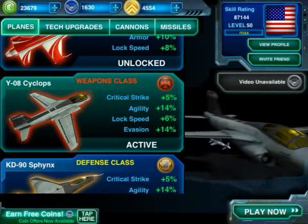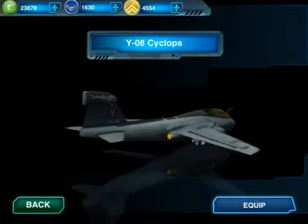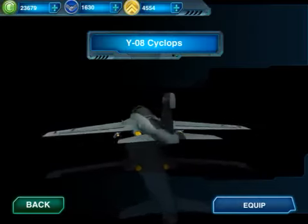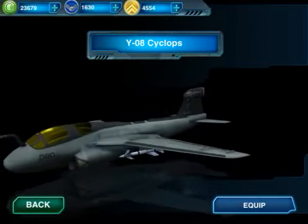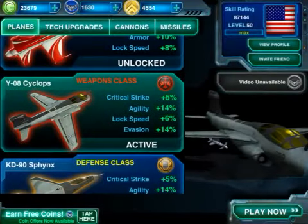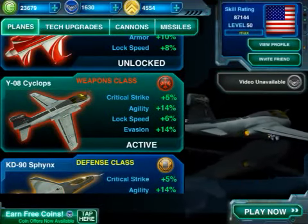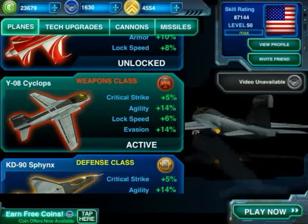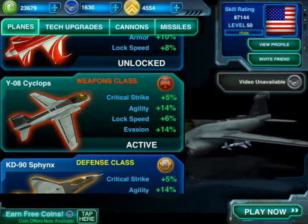Let's talk about Cyclops. I'll click through to the plane so you can get a good look at it. It's distinctive and somewhat attractive — kind of cool looking. I like the little flying skull on the back. It's a weapons class plane. It has a 5% boost in critical strike, which means you will double your damage at some random period every now and then.